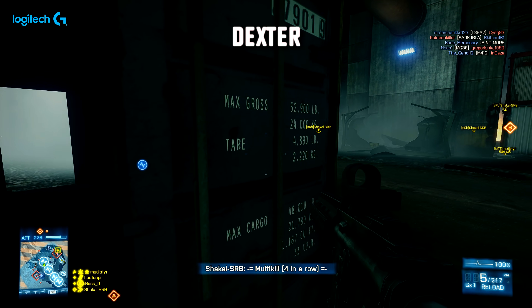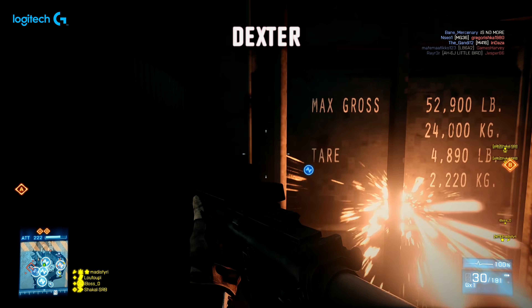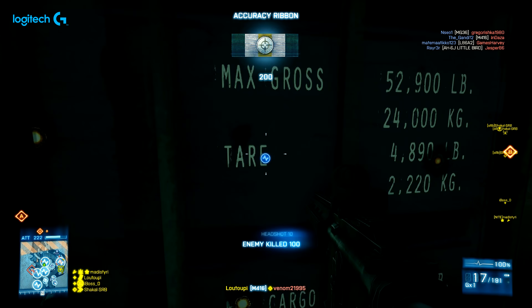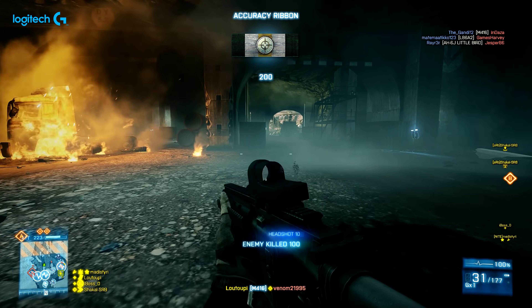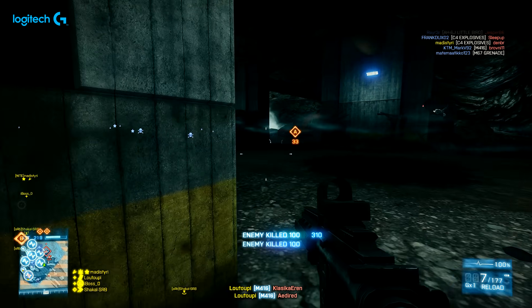Moving on it's Dexter, playing on Damavan Peak — one of my favourites, if not my favourite map in Battlefield 3. 19 enemies in total taken down using the M416, getting a load of players off the objective and then pushing towards it in the tunnels.